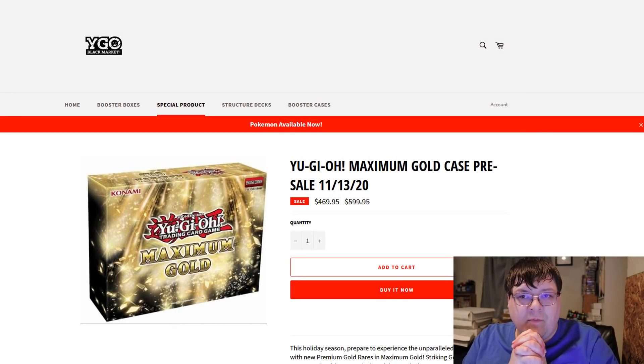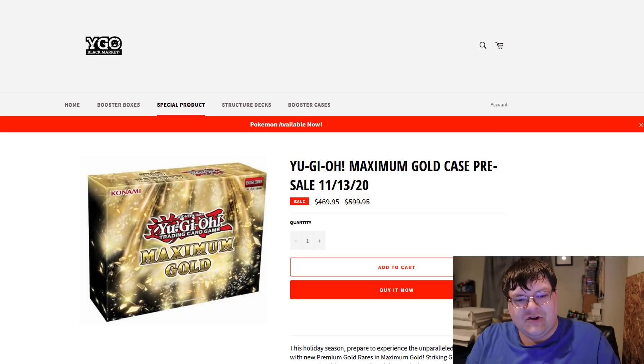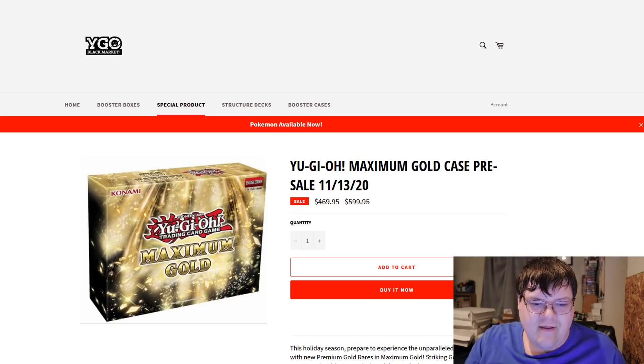We got more Maximum Gold leaks today and it's actually really amazing. You guys can get cases of Maximum Gold from Yu-Gi-Oh! Black Market for $4.70, $4.95, or $4.69.95 shipped to your front door. If you enter code MCO40, you will save a little bit on your purchase.